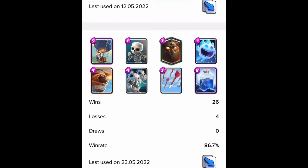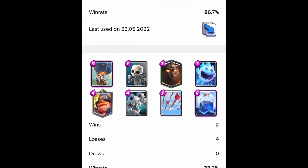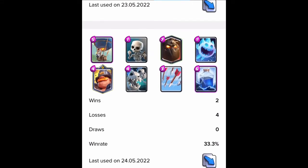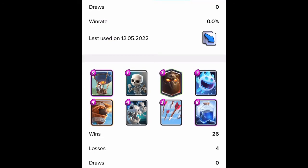If you don't have the lightning or the arrows upgraded, then obviously use the fireball and the zap. If you don't have the flying machine or the skeleton dragons, you could swap them for infernal dragon, mega minion, regular minions, or maybe baby dragon if you're into that — though I've never really seen baby dragon in these decks. I tried making another copy of this deck but switched the flying machine with the mighty miner because I saw the potential, but it just wasn't as good. So I'm gonna show you guys how to play this deck.